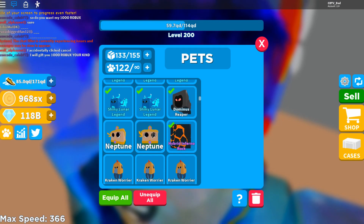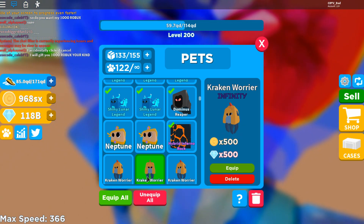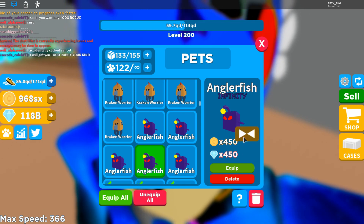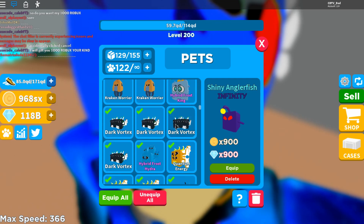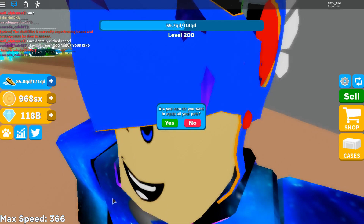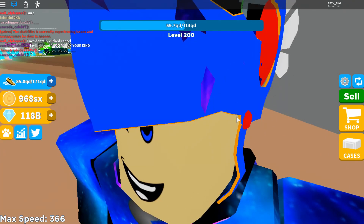Here are the stats: Neptune, just by itself — not shiny or anything — gives you a heck of a multiplier: 550 coins, 550 gems. Kraken warrior is 500, and the angler fish is 450. That is really OP. The shiny angler fish is 900 — good lord. So I'm gonna make these shiny as we go and equip them now. Yeah, I mean that's pretty cool. I like this update.